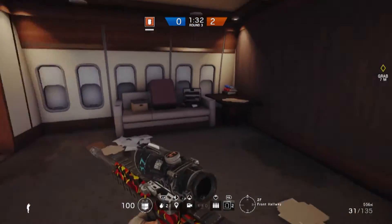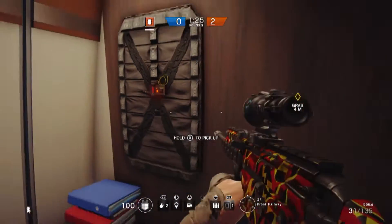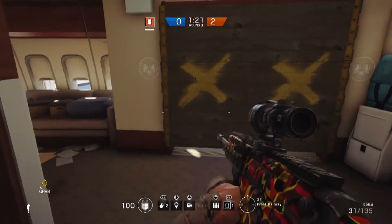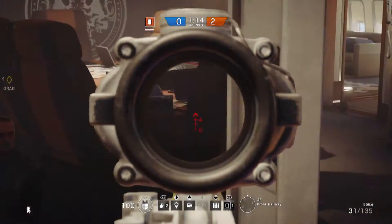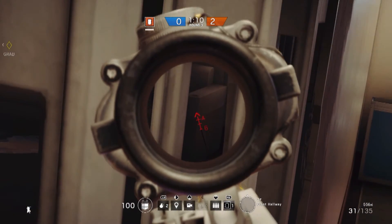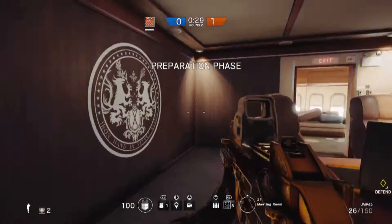Right here is a breach spot that people aren't allowed to reinforce for some reason, and it gives you a pretty clear sight into the room. The only thing that blocks it is the corner of the room to your right. I actually had somebody get greedy in a one-on-one and through that hole I was able to secure the kill.